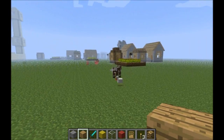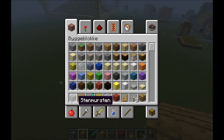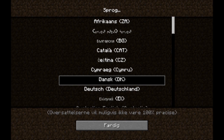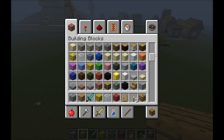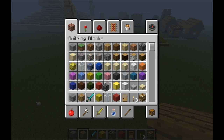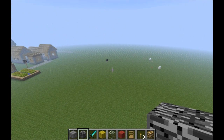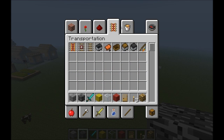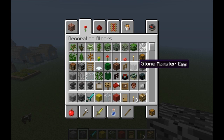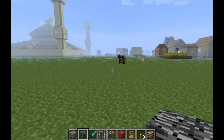Hello, today I will show you how you can build a prison or a concentration camp. First, you will need stone bricks and then you need a block you can't break. You can use a cheat to get bedrock.